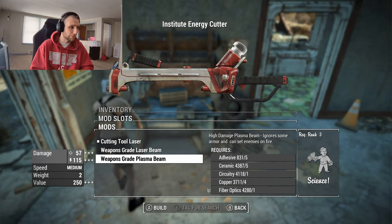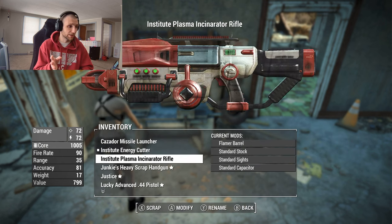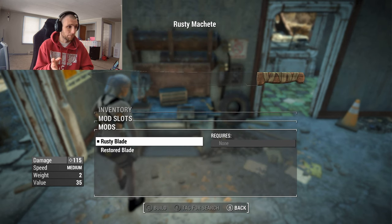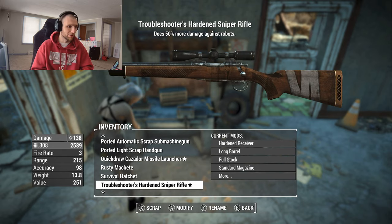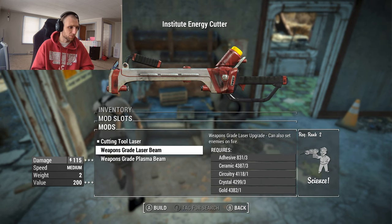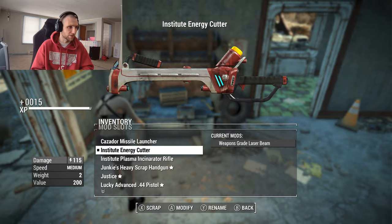We can get two upgrades here — that's essentially it, which is fair for most melee weapons. Like a machete, it usually doesn't even have customization. So we can upgrade all the way to 115 damage and also set enemies on fire. It doesn't say fire damage specifically. You need Science 2 for that and Science 3 for the top tier. We'll go with 'Weapons Grade Laser Beam' just to see it.